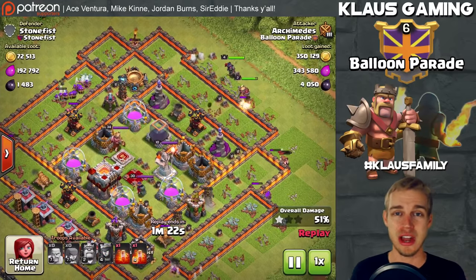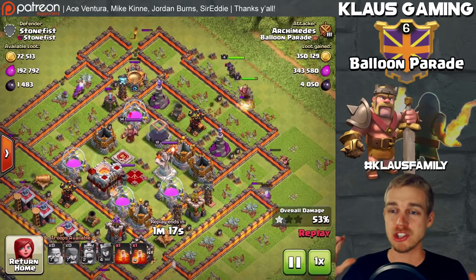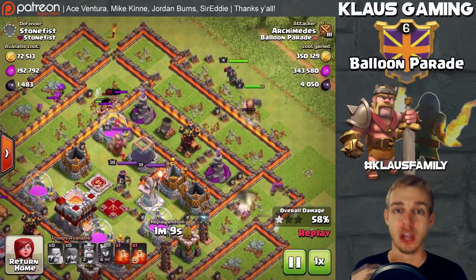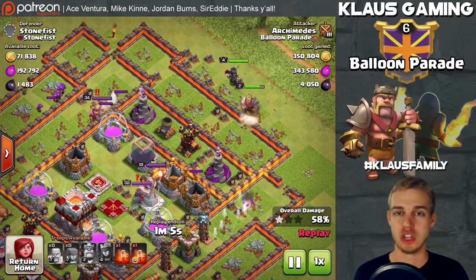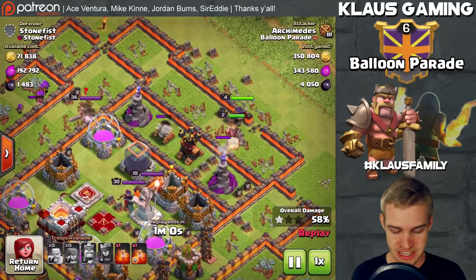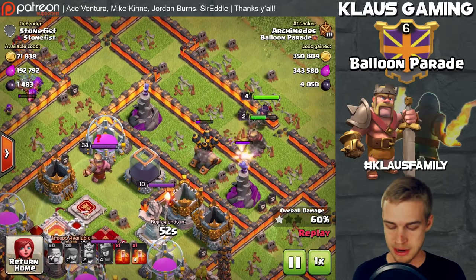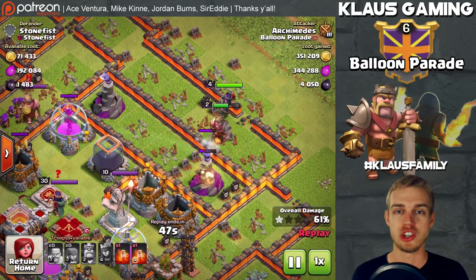You guys have seen my previous Let's Fix That Rush episodes and it has been a struggle to find loot. But all of a sudden, as soon as I got these archers, things started looking up. I was boosted and just prepared for this video. I've got a big group of archers on the left that are going to break into the wall and get smashed by the king and that wizard tower.